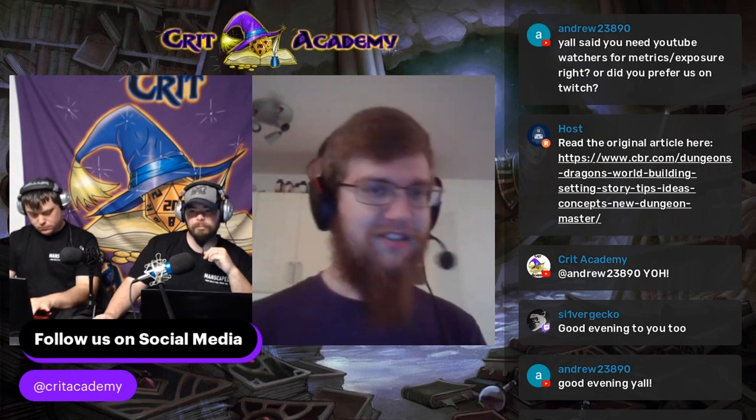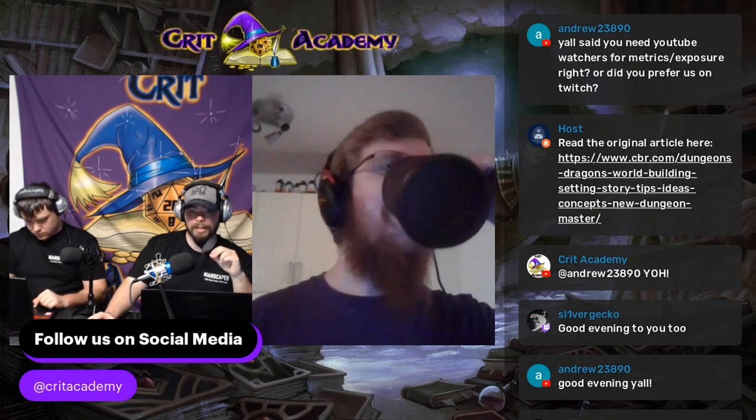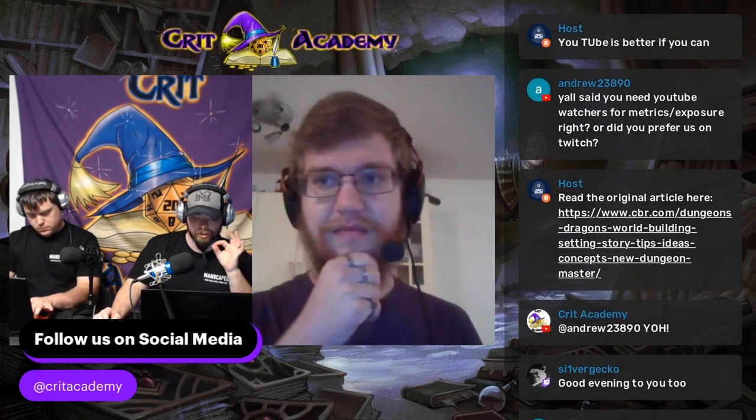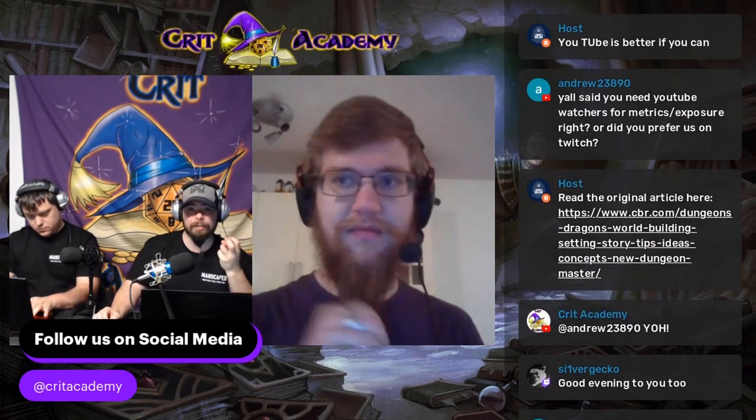One thing people often get wrong is thinking that to properly add flair, you have to go to different planes — you really don't. Just look at our world right now. Go outside and look at how people live in a desert. In our Extraordinary Expeditions Kickstarter, the ninth-level adventure takes place in a desert. I focused a lot on describing how the world is different — having things like sand sleds to get around. The diversity of a location includes the everyday life of the creatures in that area.